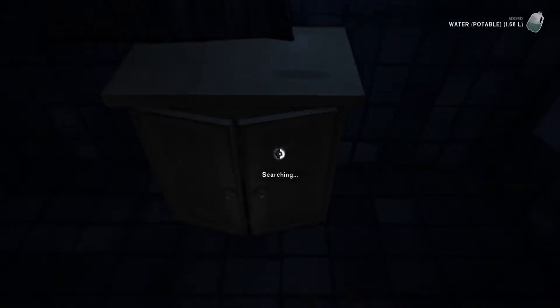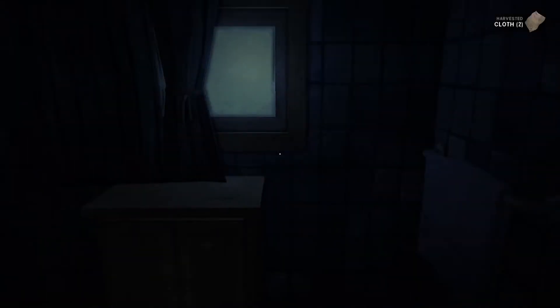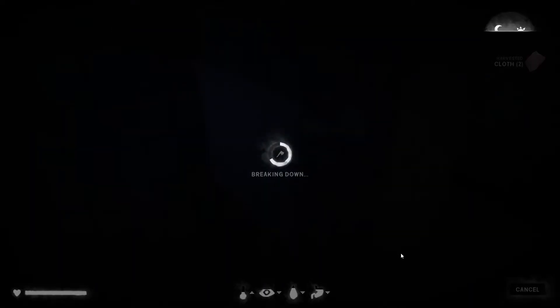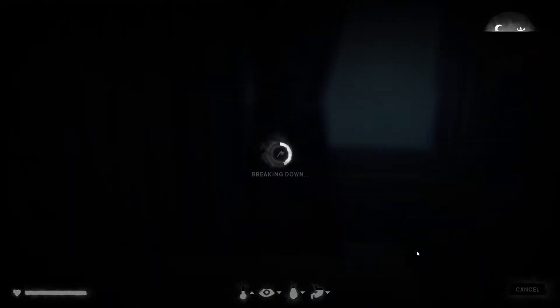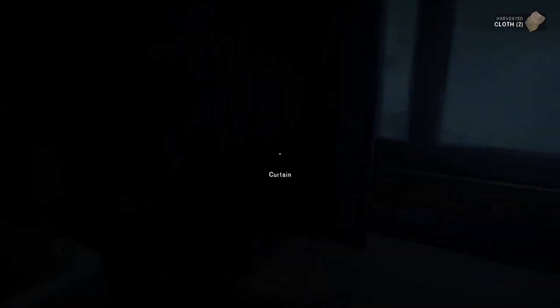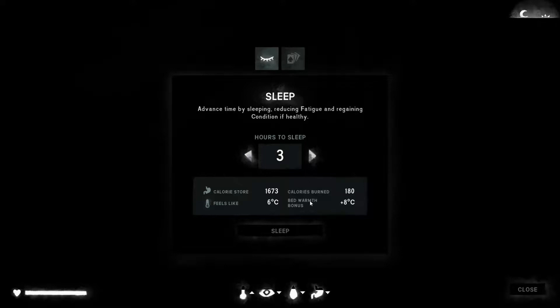We've got some cloth and sometimes find first aid cabinets - nothing in here. Nothing in the shower cubicle. I'm going to break down these towels for cloth because I want to get myself a decent clothing set sorted out quite early on, which is going to mean having plenty of cloth to repair clothes I find. The ones I have are actually in pretty decent condition. I think I'm really going to go for stockpiling in this playthrough. We have a bed and we're well hydrated and well fed, but we're not really tired so we won't sleep for very long.